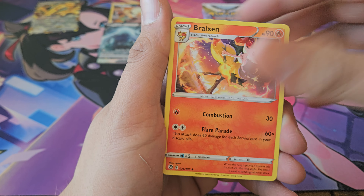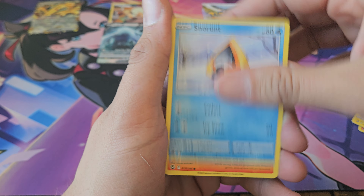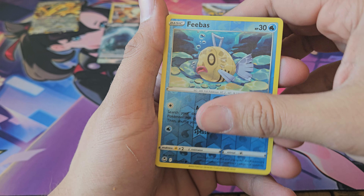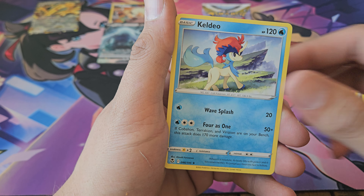I got Donphan, Braxian, Stunfisk, Snorunt, Vulpix, Fletchling, Fletchling, Ferroseed, Feebas, and Keldeo.